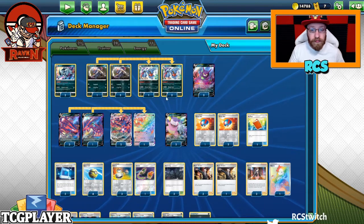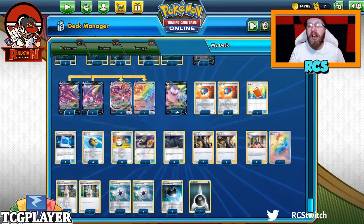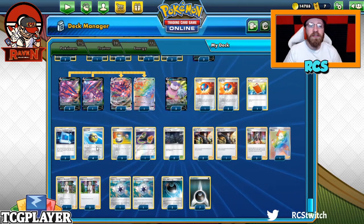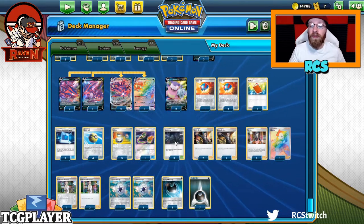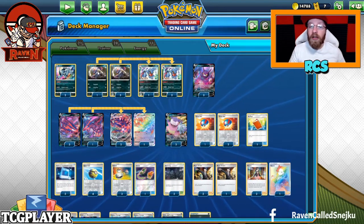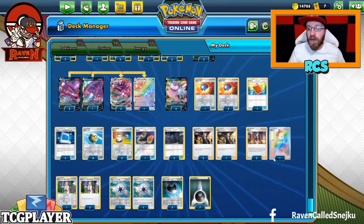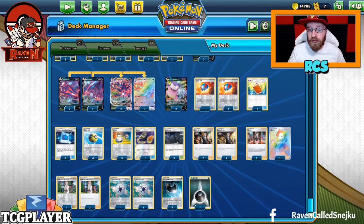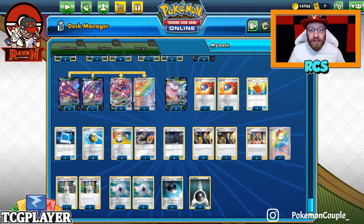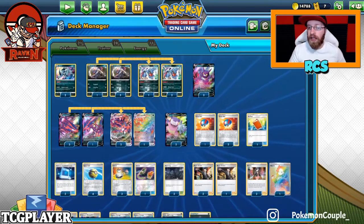We got a four-three line of Croagunk and Toxic Roak - you can go four-four if you have the fourth Toxic Roak, I just don't, so I wouldn't. Three Crobat V's. Four-three line of Eternatus V and the VMAX, with two Slowbro V's. On top of that we got three Great Balls, one Poke Dad, three Pokemon Communications, and four Quick Balls with four Switches. Also three Dark Cities, so free retreat goes on all our basics like Crobat, Slowbro, Croagunk, Eternatus V - not VMAX - and Absol.